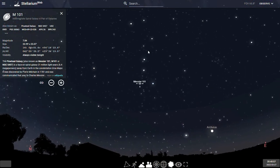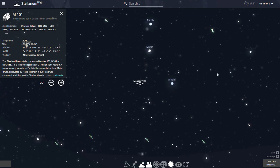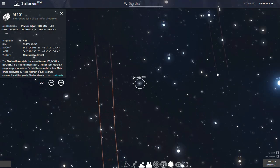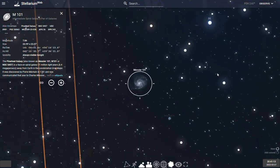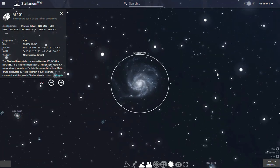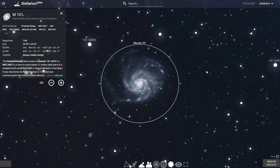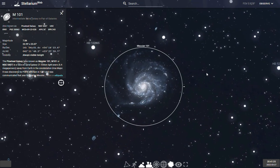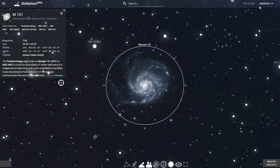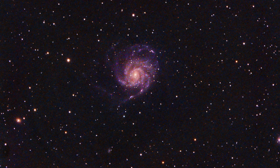And last on my list is Messier 101, or the Pinwheel Galaxy. Located in the constellation of Ursa Major, the Pinwheel Galaxy is quite large, with a diameter of 170,000 light-years. Although the galaxy is large in the sky, it has a low surface brightness, making it a bit difficult to locate, so dark, moonless skies will be your friend. Here's my first attempt imaging the Pinwheel Galaxy in 2020, and hopefully I'll have the opportunity to revisit the galaxy this year.